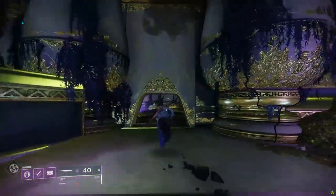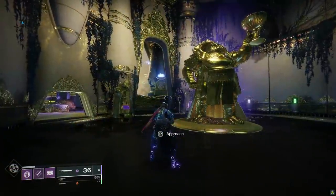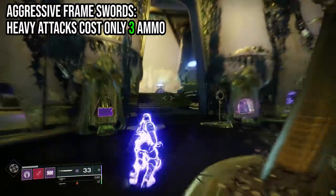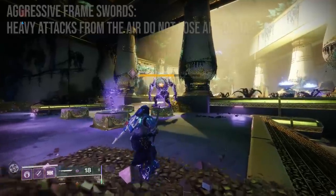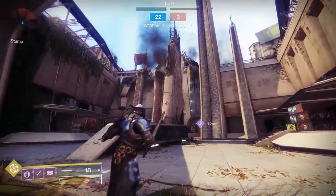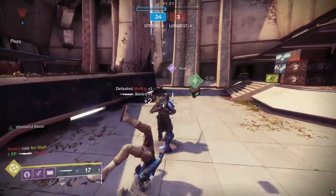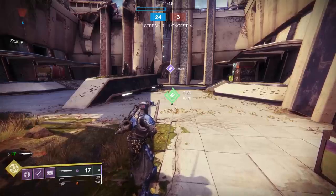The aggressive frame heavy attack is awesome — slow to execute, but you do a leaping ground pound. Like the lightweight frame, this heavy attack only takes three ammo on a full charge. And unlike most swords, when titans drop the hammer with their heavy attack even from midair, they always do full damage. In PvP, titan swords hit so hard that a light swing alone is enough to one-shot an enemy out of their roaming super — 217 damage, meaning no matter how much resilience they have, they're going down.